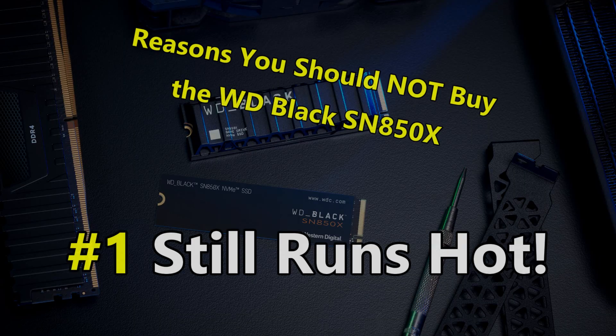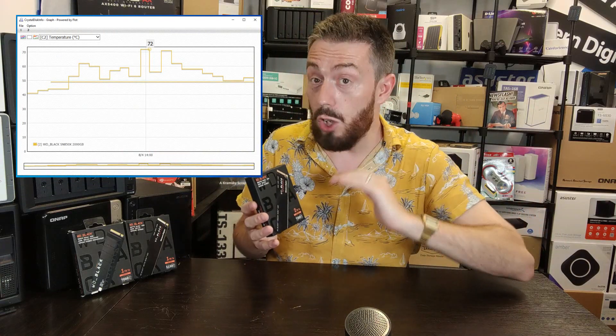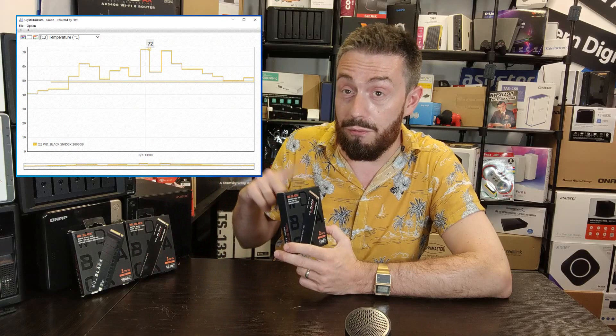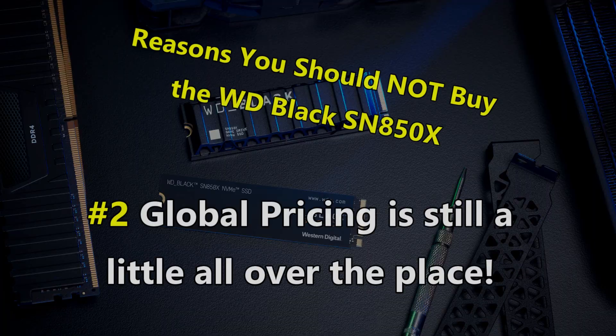Now for the five reasons you might give this a miss. Because of similarities in architecture with its predecessor, this drive still manages to run a little hot. It does run slightly less hot than the SN850, presumably due to architectural improvements, but when compared against other SSDs released between the SN850 and this drive, the WD Black PCIe Gen 4 series still runs just a little bit hotter in more intensive and sustained operations. You'd really have to punish the SSD to feel any real detriment, but it still runs hotter than the majority of SSDs on the market.